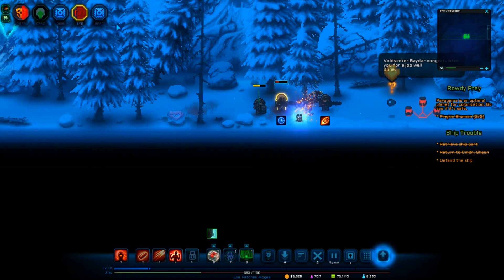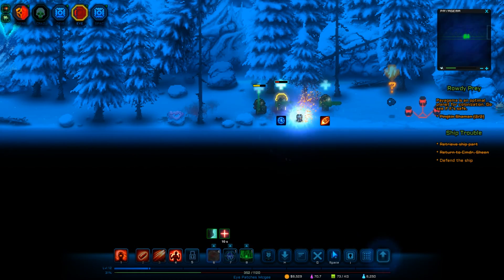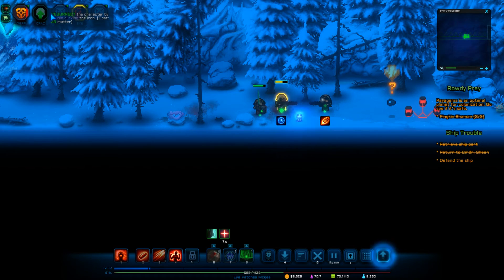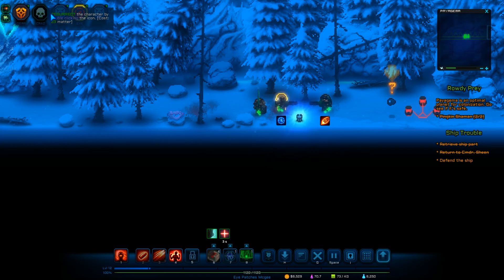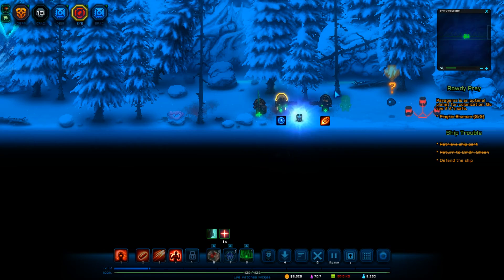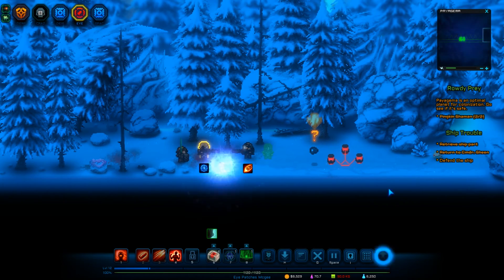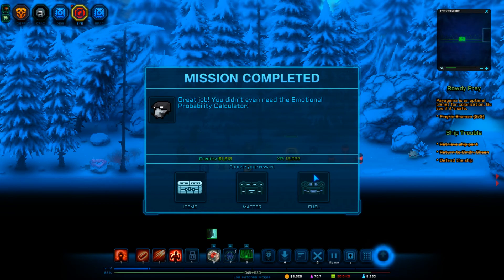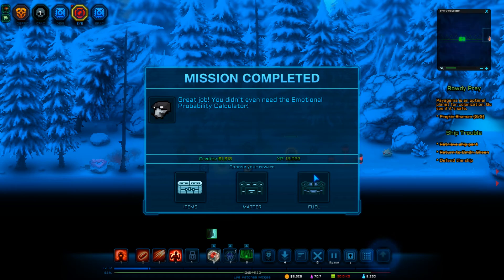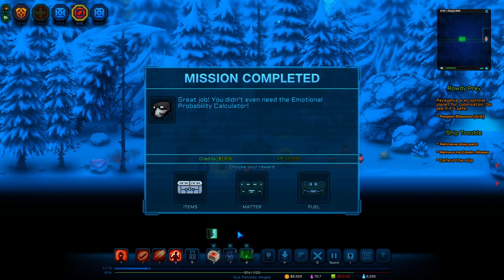Can I do this one now? No — what is going on with this dude? Heal up, man. Can I not do another one? Cost 20 — double click, there we go. What is this? Great job. You didn't even need the emotional probability calculator.